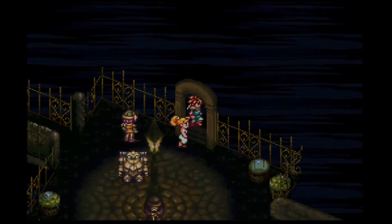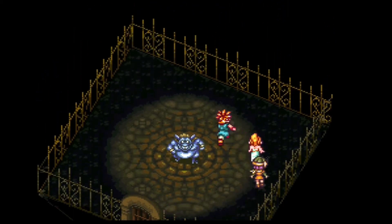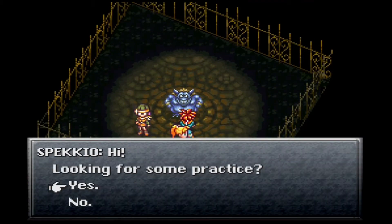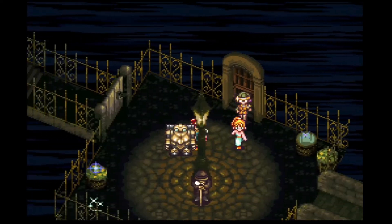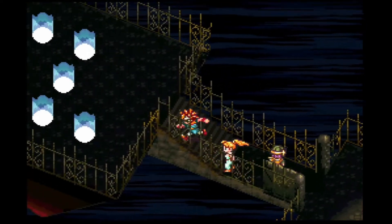So we go in here and Spekkio has a new form. I don't believe we could take him out — you gotta be a lot stronger. But I think he gives us — I wasn't sure if he would give us better spells, but we'll come back and try to fight him again once we're a little bit stronger.